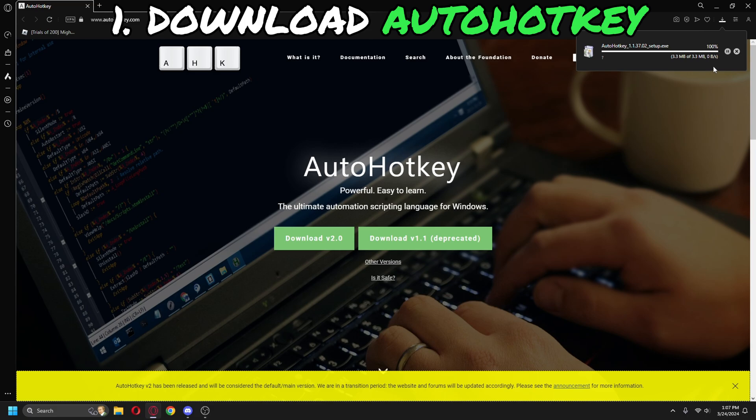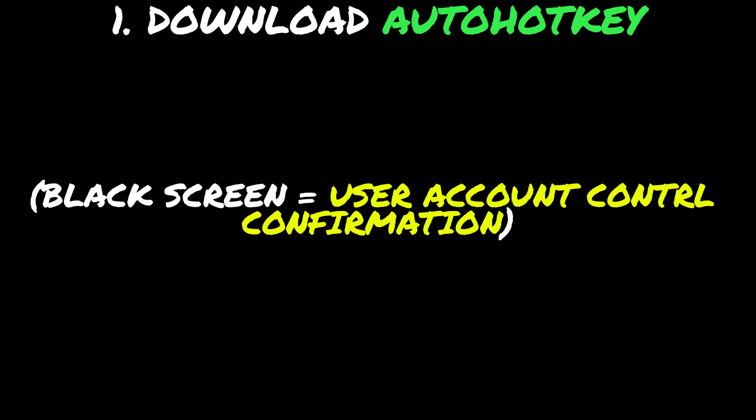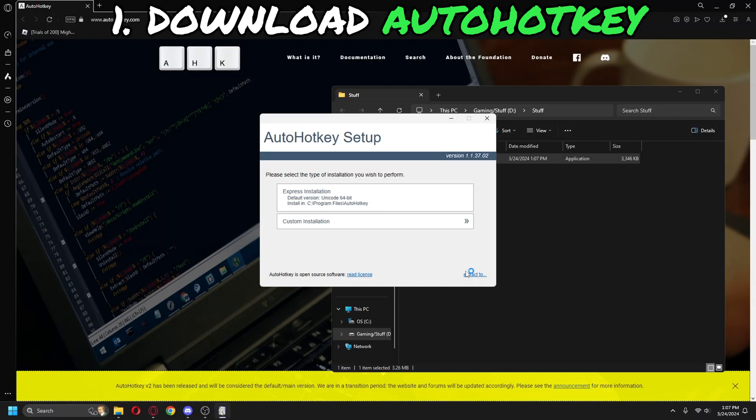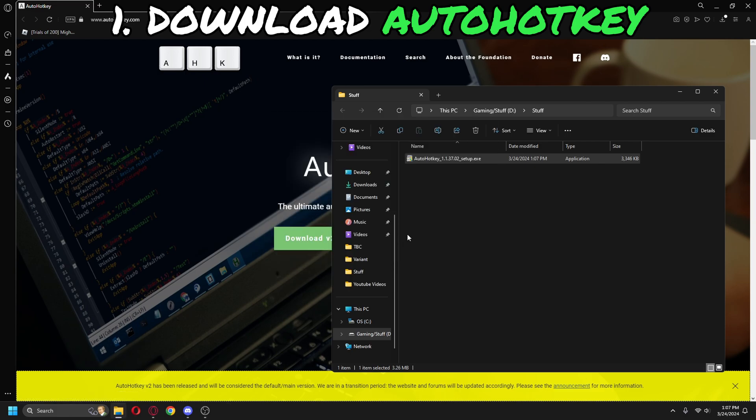Open the file when it's finished. It might ask you to allow this app to make changes — just press yes and follow what I do. After it's done, you don't need to do anything else. Just exit out.